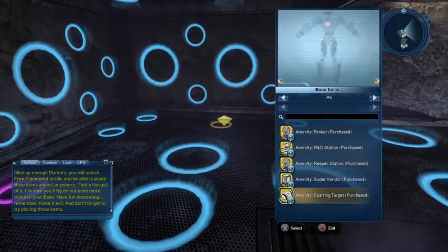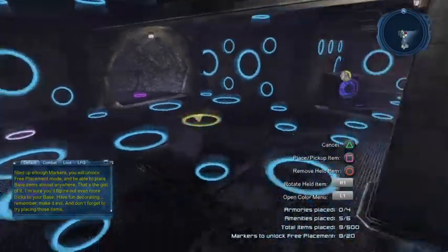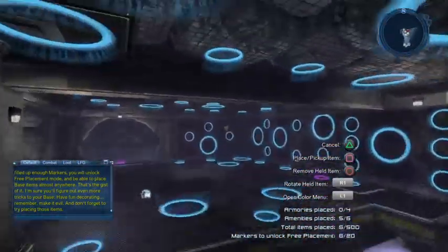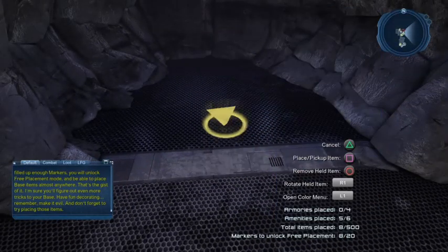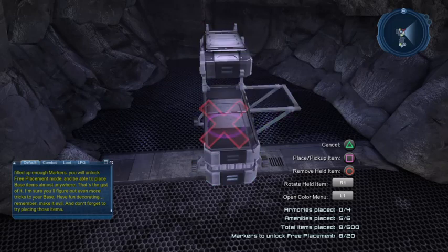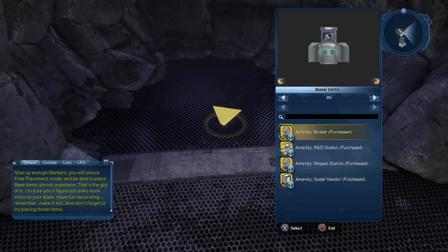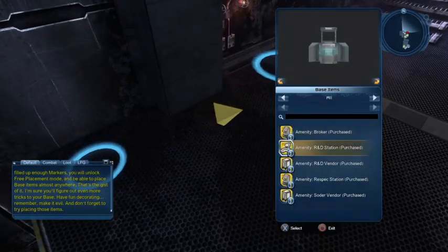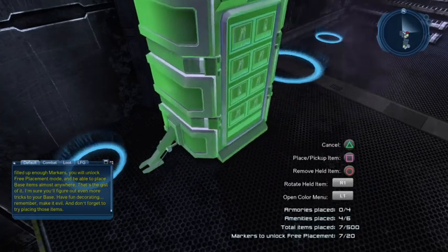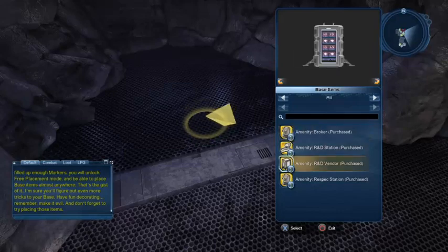The only distinction is that certain items go in different places depending on the base. Here I'll put the sparring target, which I don't have in all my bases, but I decided to add it here. For the vendors — I put the sorter vendor here and the R&D vendor on top. They look similar so it's easy to confuse them — that's what happened just now.